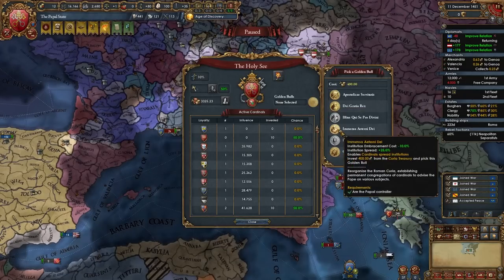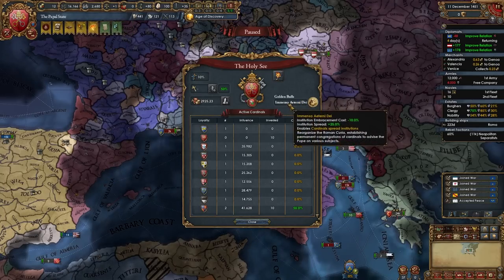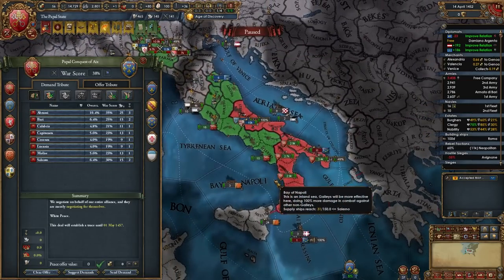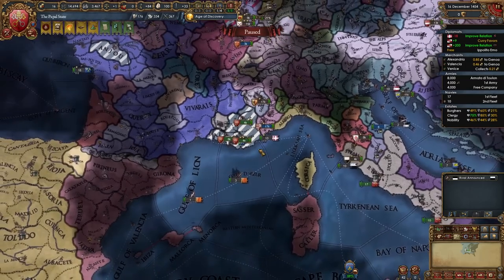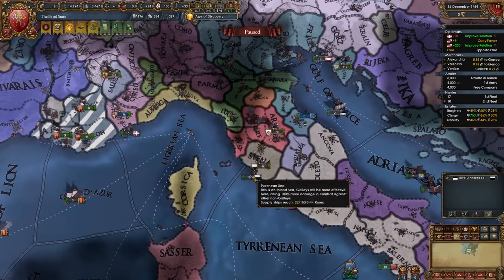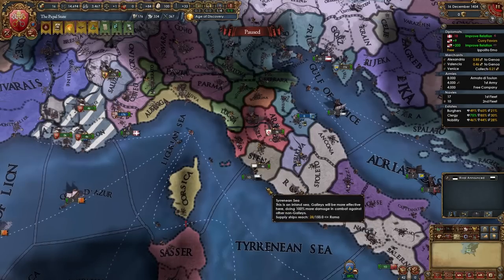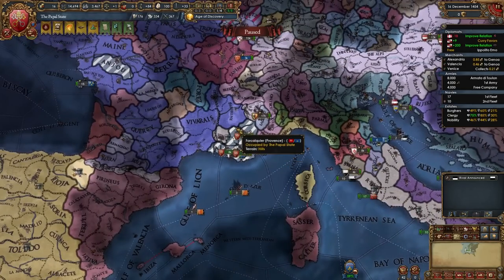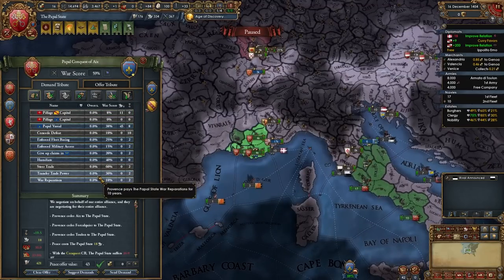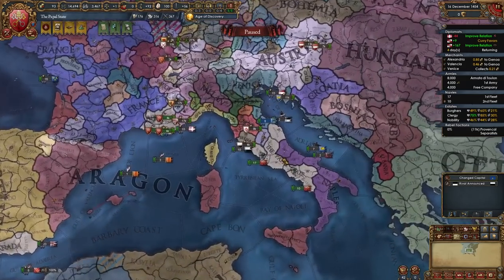At this point I'm also going to enact a Golden Bull - this one where cardinals spread an institution. You can change this every time your current ruler dies or a new curia controller pops up. If you're fighting Siena, full annex them. If fighting Florence, only take Pisa due to high AE. If fighting Provence, take all three provinces in that area and humiliate them if you have enough war score. That's your second war done.